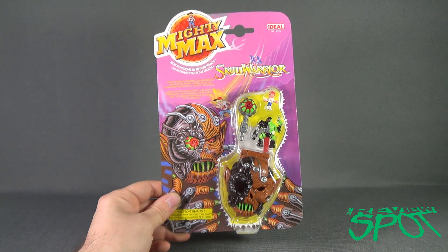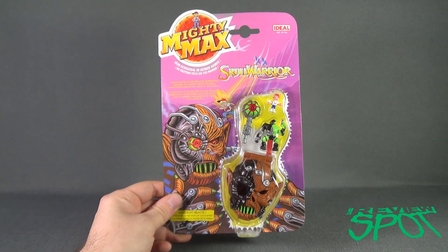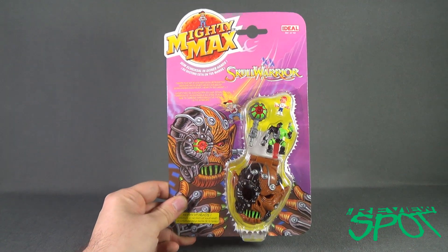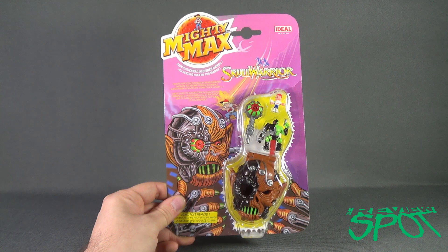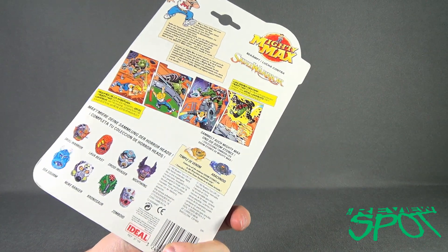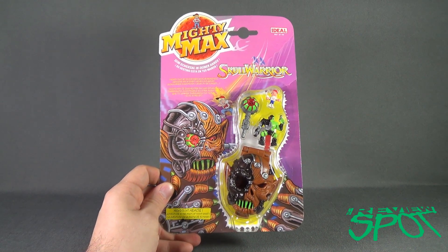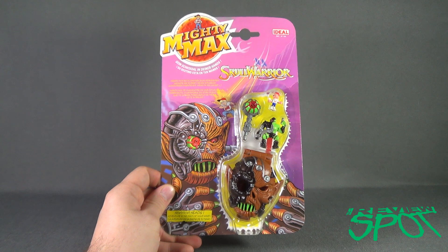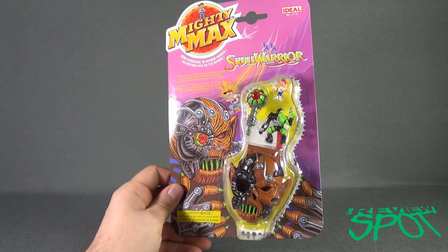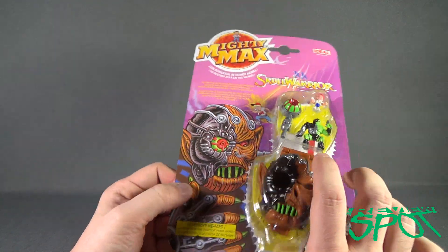Today's spooky spot we are continuing our looks at the Mighty Max horror heads. We're going to be having a look today at Skull Warrior. This was actually the last Mighty Max head the spot picked up. I only picked up three of these but I'm loving these so much, I might actually try to find more of these on eBay. This is the Mighty Max in some gruesome robotic kind of looks like a gremlin, kind of looks like a werewolf, but he also comes with what looks to be like a giant eyeball. Looking forward to getting this opened up.